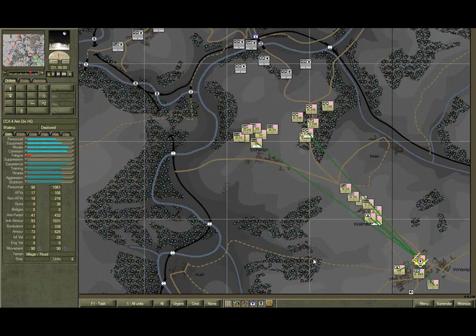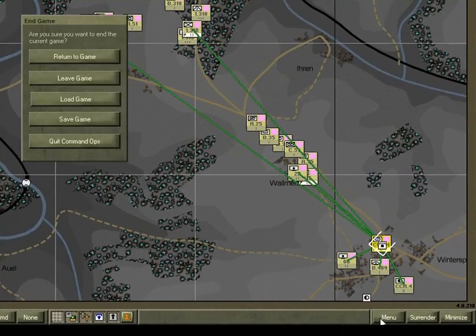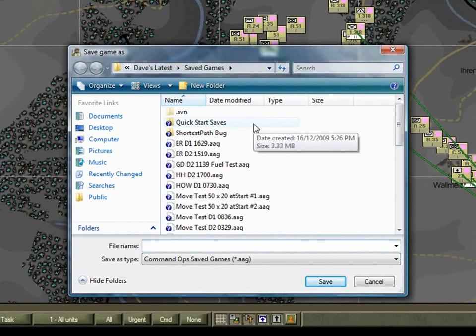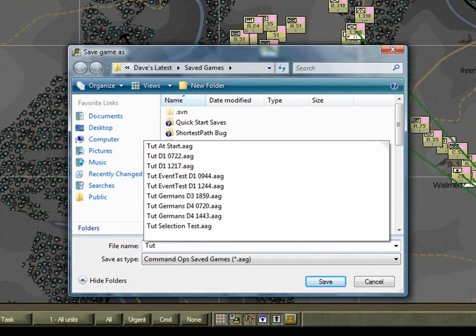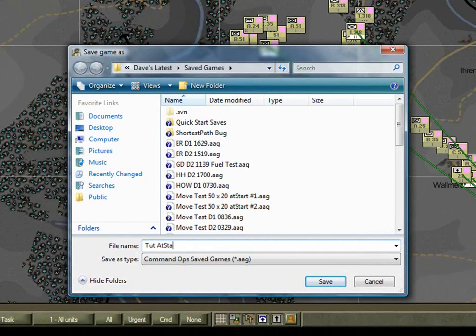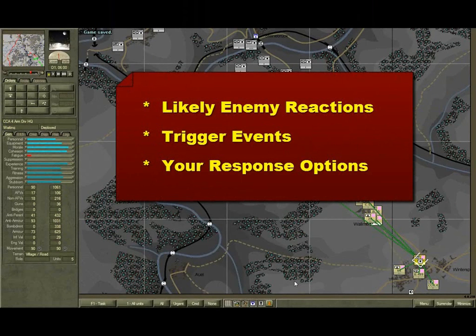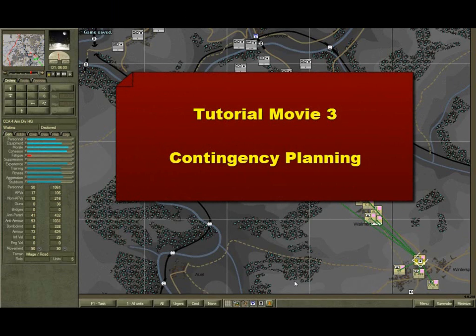At this stage it's wise to save the game. Click on the menu button, select Save Game, and enter a name like 'Tute at Start with Orders', then hit the Save button. Now, it would be tempting to just start running the game, but first I recommend you consider the likely enemy reactions to your plan, the trigger events for these reactions, and how you're going to respond. We'll cover these in the next movie, tutorial movie three, Contingency Planning. See you then.